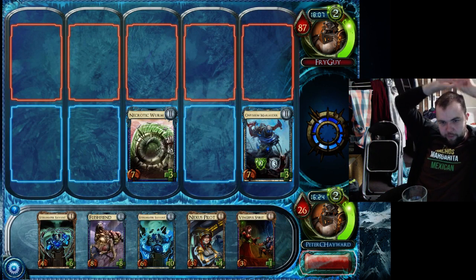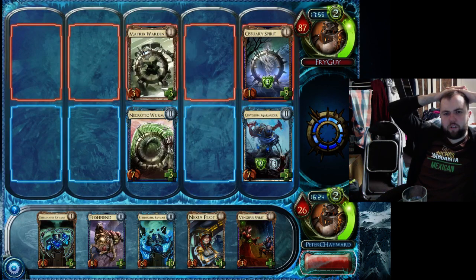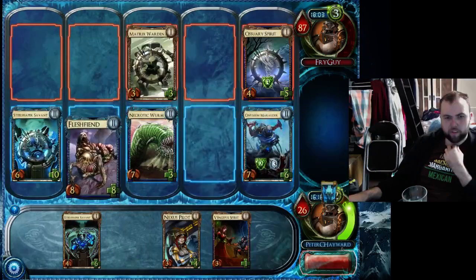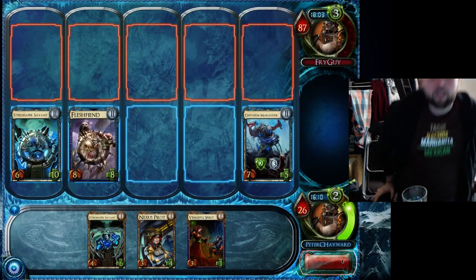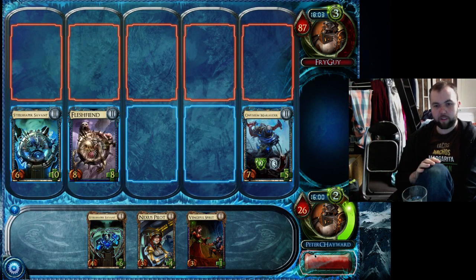Flesh Fiend, Steel Shaper — it's pretty nice. Flesh Fiend makes it even harder for him to pound through that last damage, and Steel Shaper means that my upcoming creatures will stay alive even longer. That's a weird play also — I don't know what he's doing. That's just a really awful play. Cool, so he's given me the chance to actually build up my board presence again — because now even if I draw all level 1s next turn I can potentially still save my dudes and mess up trades. Even though I'm so far behind in health, he really should have just been aggressively attacking rather than pointlessly blocking.